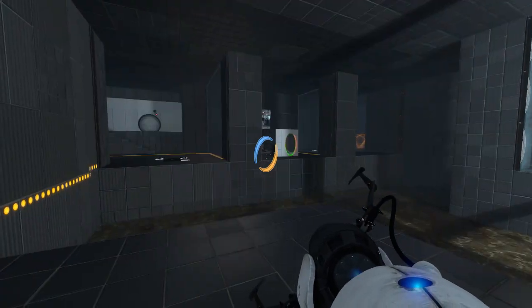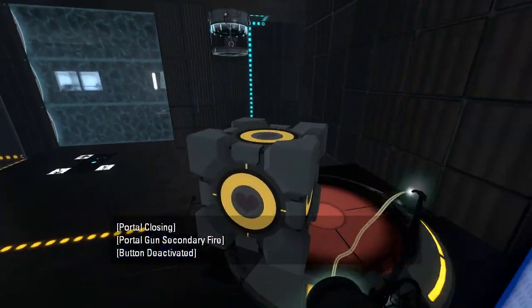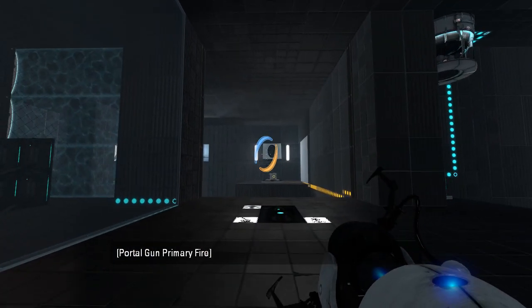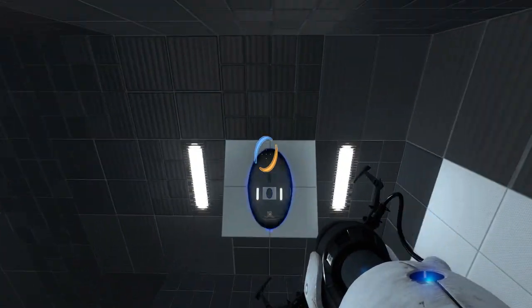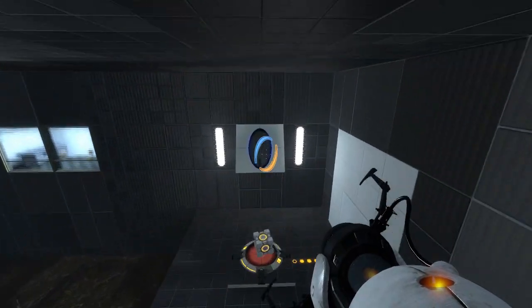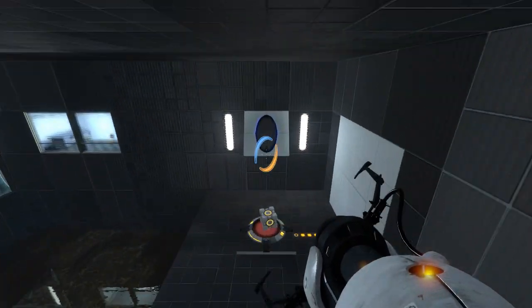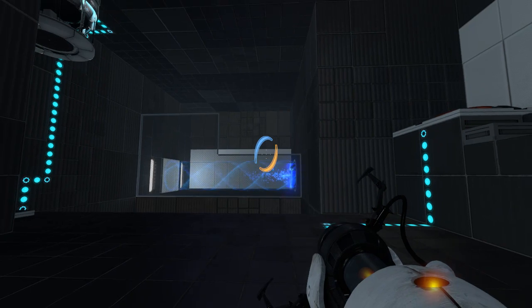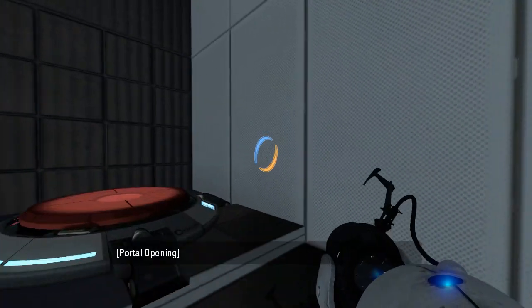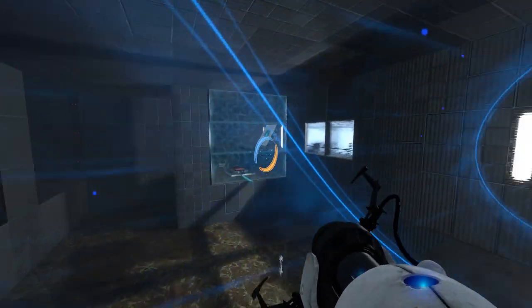Seems like if we want to go over there, we're gonna need the funnel. I don't think we need that just yet, so maybe we should take the companion cube and put it here for now. Seems more useful on this button — that allows us to get some stuff done. So what about this faith plate? I just put the portal slightly too high, let's try that again. Infinite loop, yay. We do eventually want to get the funnel.